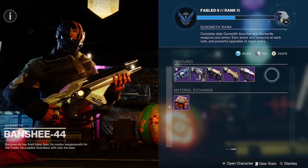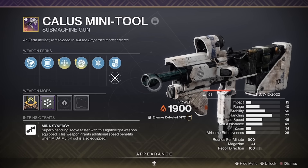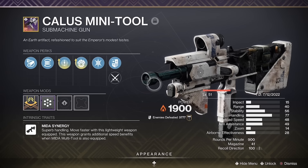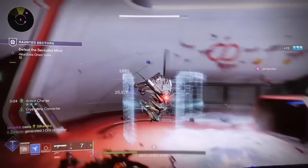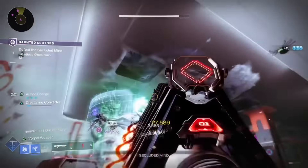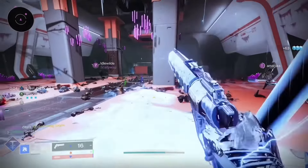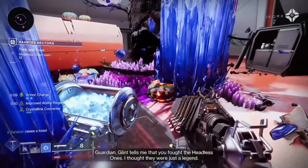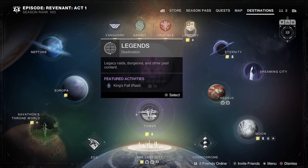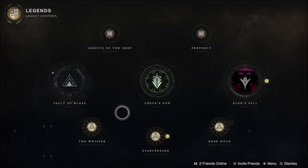Next up, we have the Solar SMG Kallus Mini Tool — my favorite SMG in the game. This weapon is so much fun to use, and out of every weapon on this list I would definitely recommend trying to get this one. If you want an SMG that will stay with you for the rest of your Destiny career, this is the one. The god roll I recommend is Hammerforge Rifling for the barrel, Accurized Rounds for the magazine, Threat Detector for perk 1, and Incandescent for perk 2, with a Range masterwork. You can get it from the Legends tab under Exotic Missions — wait for the Presage Exotic Quest to come up in the weekly rotation and farm it for your Kallus Mini Tool.